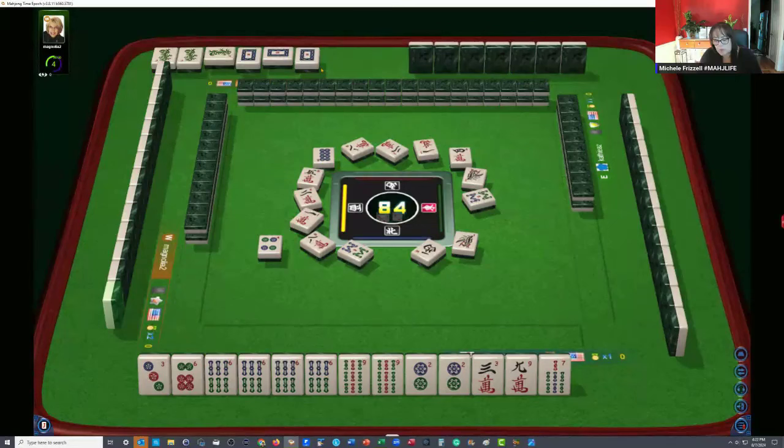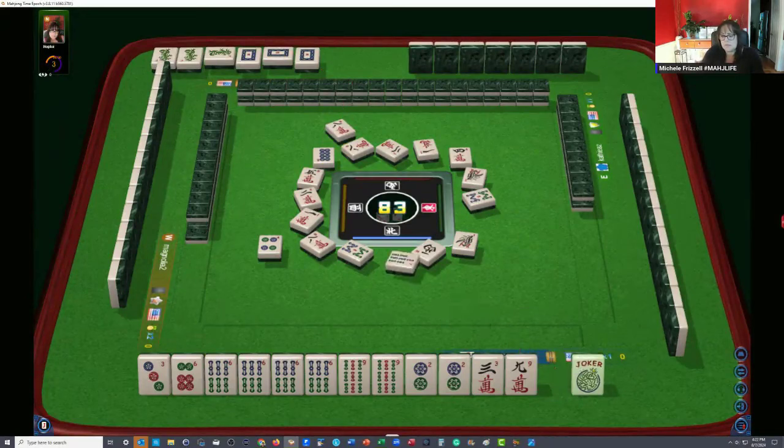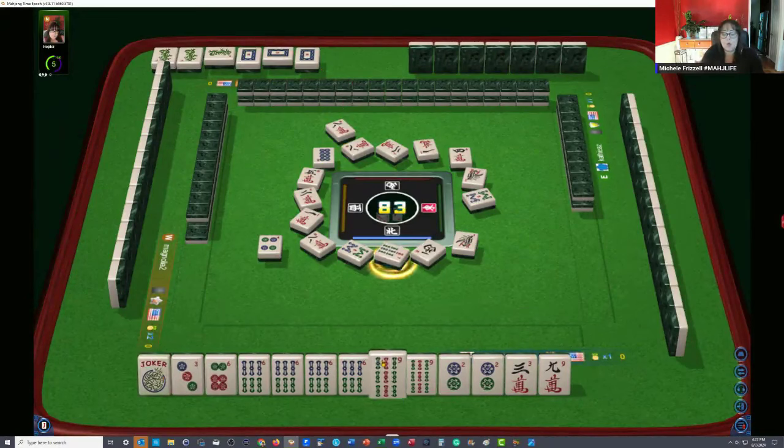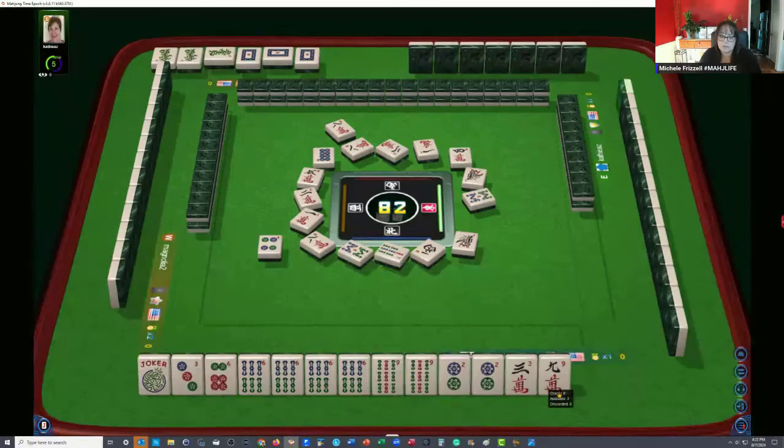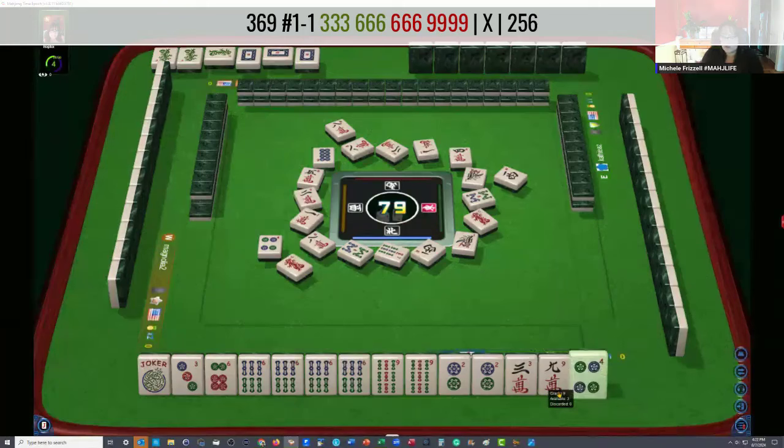There are a couple of hands with multiple dragons — actually several hands. Joker! That's a keeper. Now we could Pung or Kong, and I would do either one, whatever goes down. If a nine bam is discarded... okay, so they didn't take the red dragon. That means they are probably playing a like number hand with dragons — second hand down under like numbers. Four dot was just discarded; we can let that go. With a nine bam, if it goes down, we could Kong.